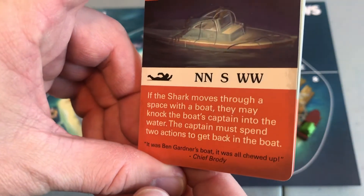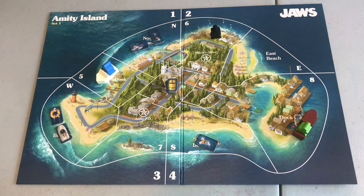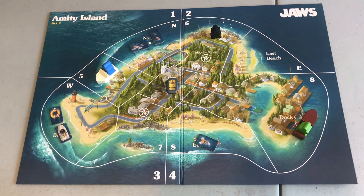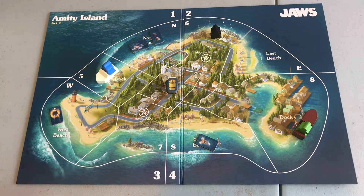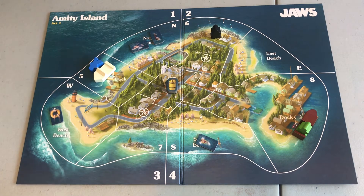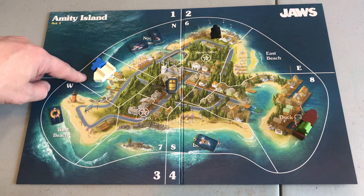The shark moves through a space with a boat — they may knock the boat's captain into the water, and the captain must spend two actions to get back in the boat. There are two swimmers in North, zero in East, one in South, and two in West. According to the computer, the shark has eaten somebody off of West Beach and knocked Hooper into the water. So the shark must have started here, eaten somebody, moved to knock me into something, and then moved away from five. He's probably at one, North, or he's back at West.